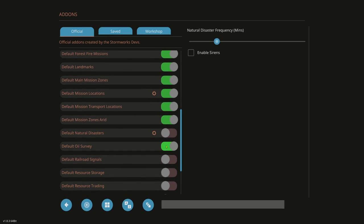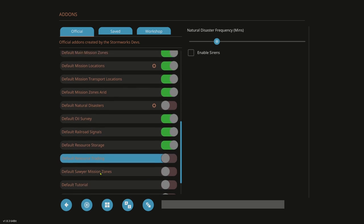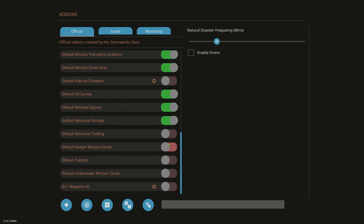Default Oil Survey allows you to buy oil survey data and unlocks the ability to drill oil — both underwater and on land. Make sure this is on if you want to do oil drilling. Default Railroad Signals — turn those on; you can also download others' railroad signals from the workshop. Default Resource Storage allows storing metal, coal, and oil in your base. Default Resource Trading allows selling ores and metal.